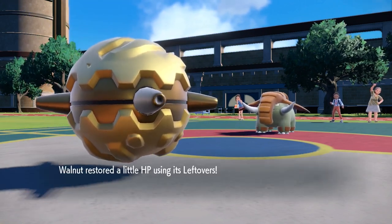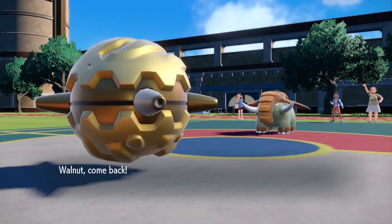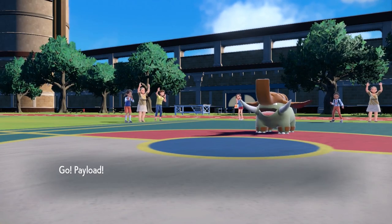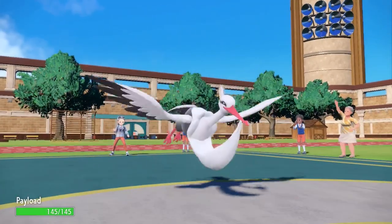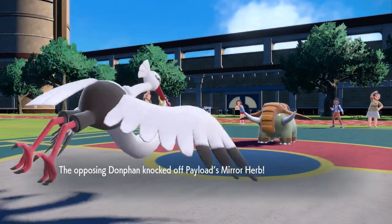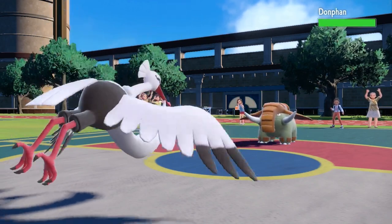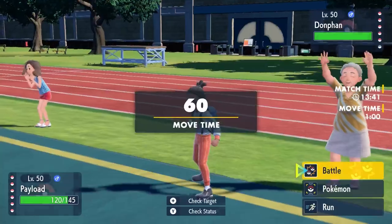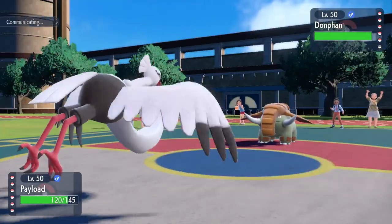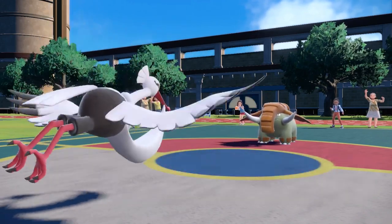Sometimes you have to decide who provides the least value in the remaining matchup. The Bombirdier on my team doesn't do too much, but I can switch it in pretty easily, take an attack, and get some chip damage on Donphan. I really want to break that Sturdy — this thing is just annoying and super defensive. Bombirdier comes in on a Knock Off, which gets rid of its Mirror Herb. The herb was there to try to copy stat boosts on Rapid Spins, but since I didn't have Stealth Rock up on their side, that wasn't expected anyway. Basically I just need to get in, use Knock Off, get rid of its Leftovers, and put Donphan into chip range.